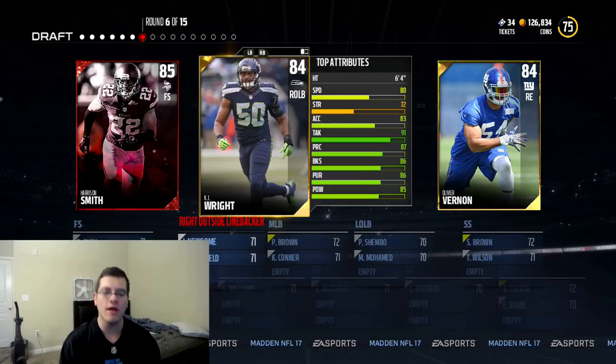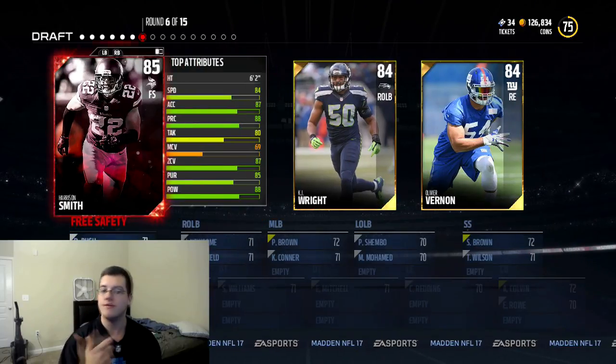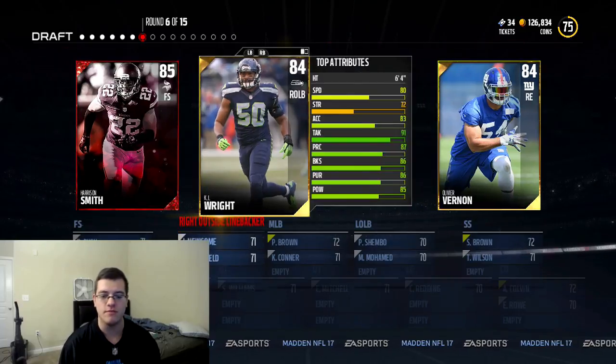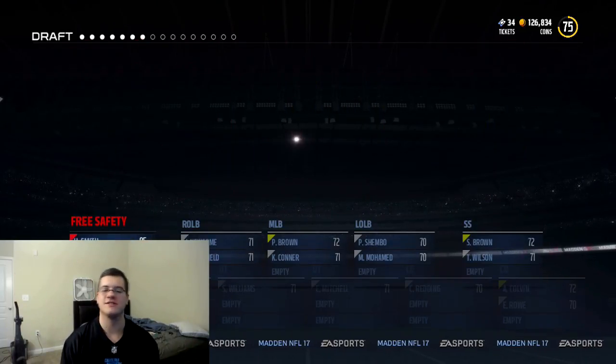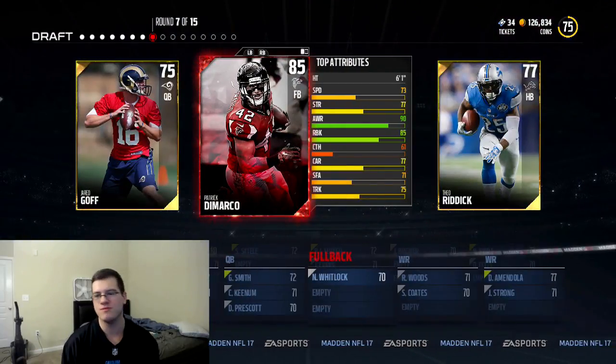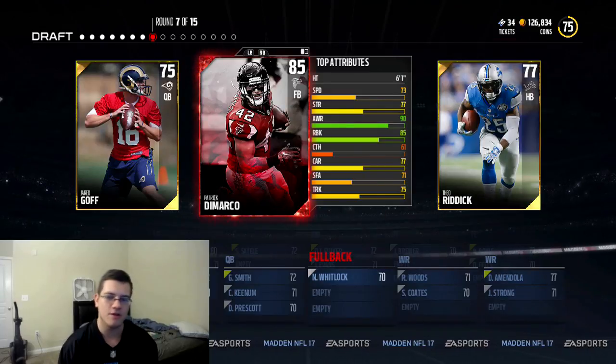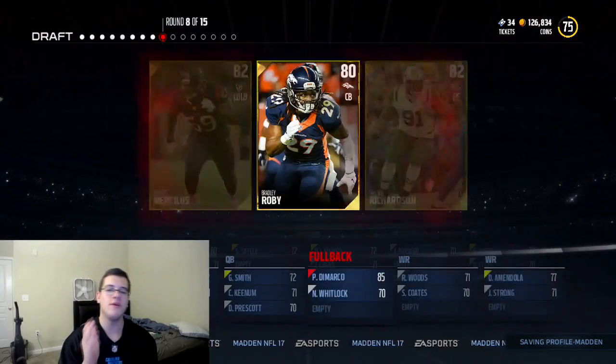Round 6 of 15 — Harrison Smith, KJ Wright, or Olivia Barnen? I'm really wanting to take KJ Wright, but at the same time Harrison Smith could be a really nice pick for the team. All right, I'm taking Harrison Smith, I gotta take Harrison Smith right here. Do we really need an elite fullback though? Round 8 of 15.